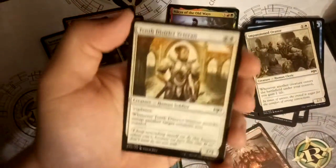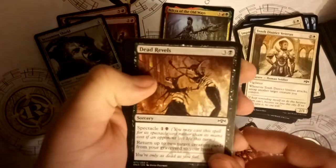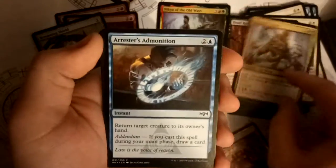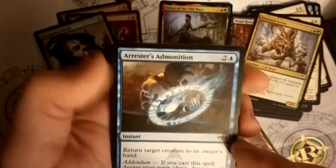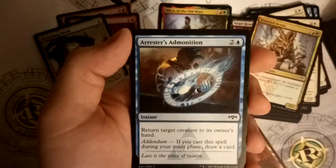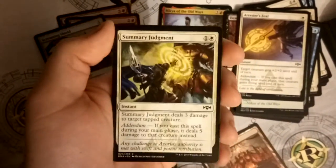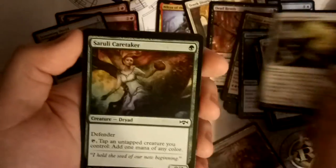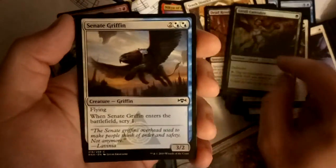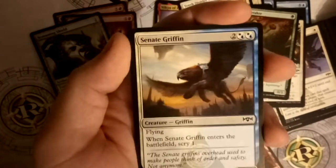I'm obviously not extremely good at openings but it doesn't really matter - you can still see the booster packs being opened. Second pack: 10th District Veteran again for a common, Dead Revels, Frenzied Arynx, Arresters, and a nice number of blue and white cards you can use in this booster. Senate Griffin - I like griffins, it's a 3/2 for four with flying and when it enters the battlefield you scry one. Not terribly strong, but not bad either.